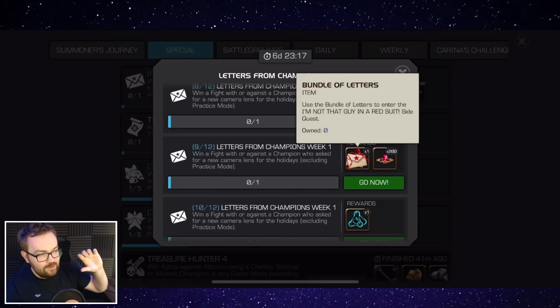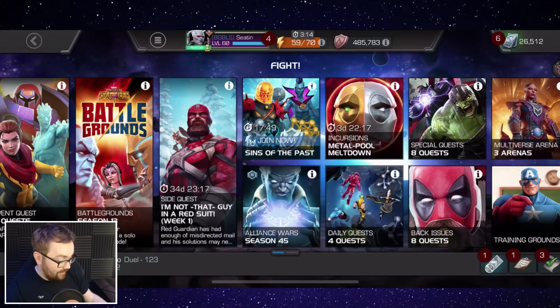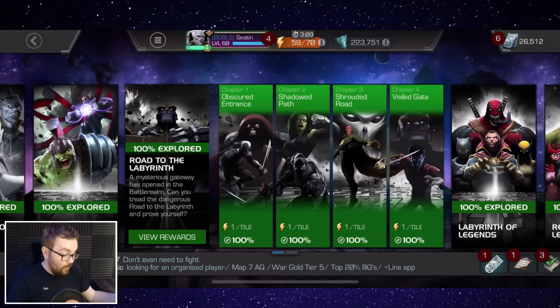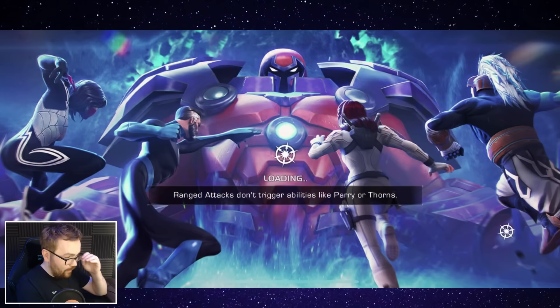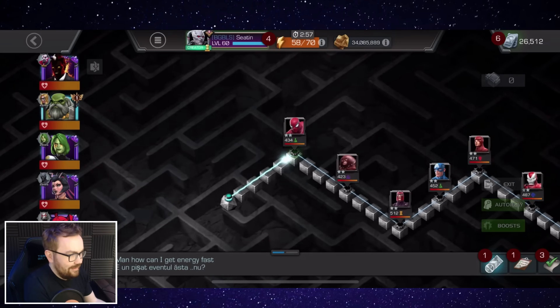This week you need to win a fight with or against a champion who asks for a new camera lens for the holidays — which is obviously Spider-Man. If you go to the very first week, into the Road to the Labyrinth of Legends, in 1-3 there is a Spider-Man on the very first node, so you can very quickly and easily farm out this objective.